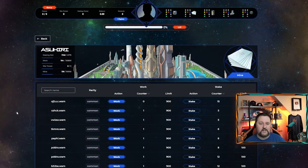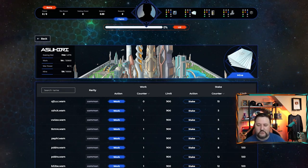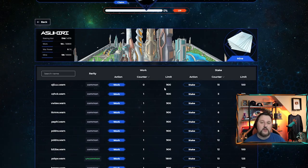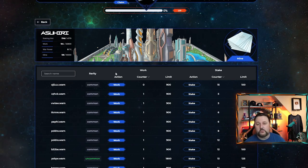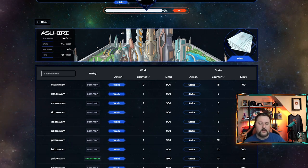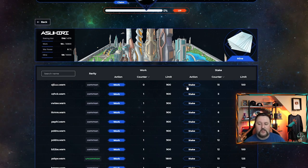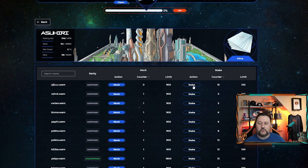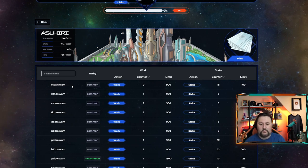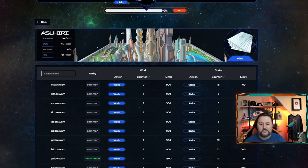We're going to go ahead and choose OK, and now we're there. You can see all these sectors and actions we can do. If we wanted to work — which is basically eight hours of working to earn T coin — we'd click on Work. Their work counter is 900 max. Then you have the stake, which stakes your cards, with a 100 limit. These are actually people's sectors they've purchased, so you're going on to someone's land and putting cards on, earning them 10%.